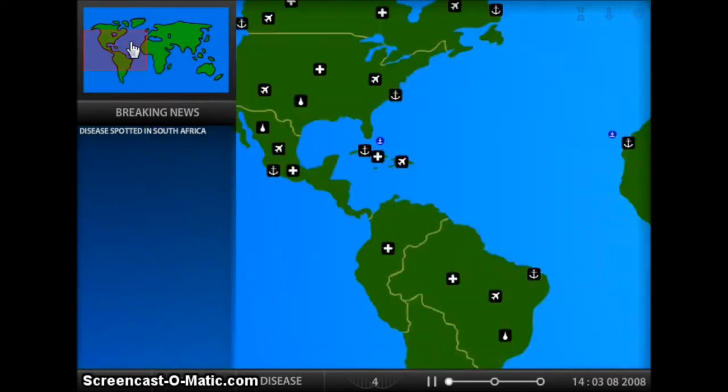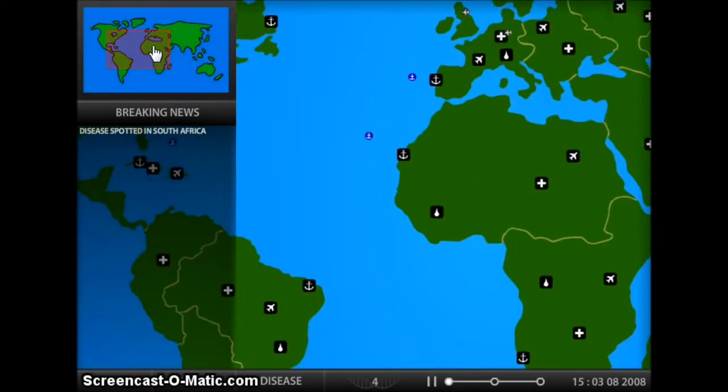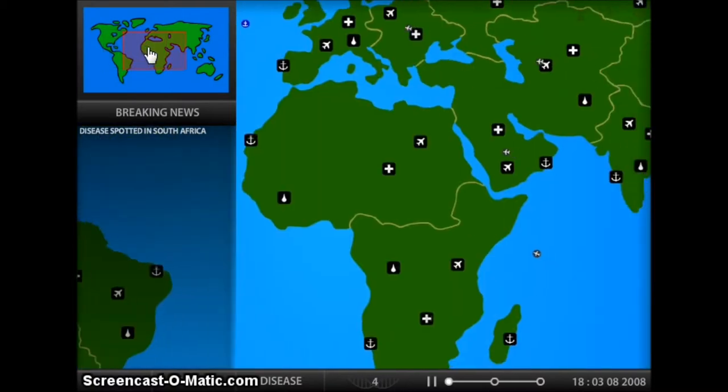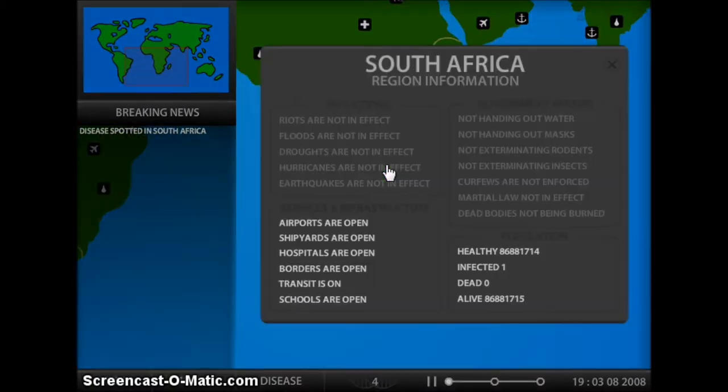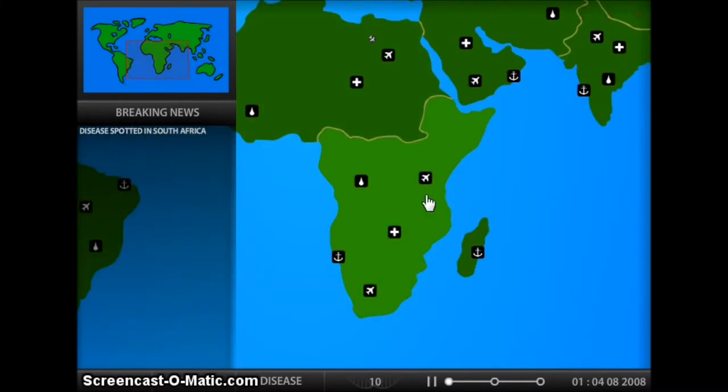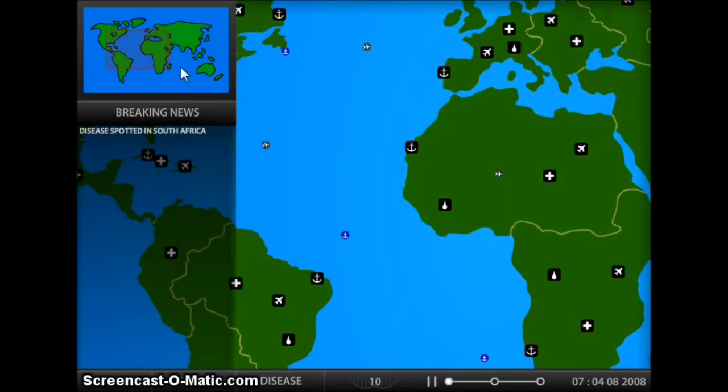Here's how you play. This you use to look around the world. And then this is kind of your news — it tells you what's going on. It says it was spotted in South Africa. As you can see, two people have been infected with Twitch Disease. All these black little things are airports. All these are ports. This is a boat. And flying around here, you see airplanes. Then you have hospitals and water drills or whatever.